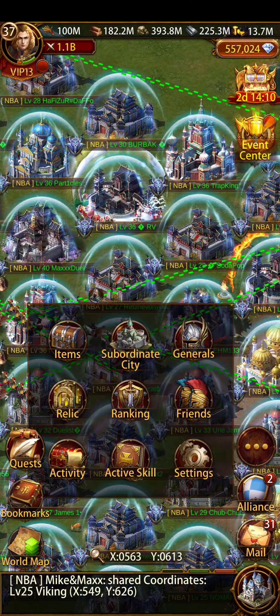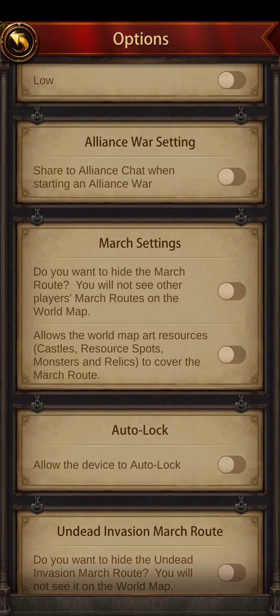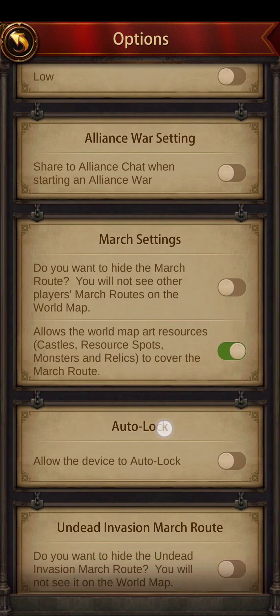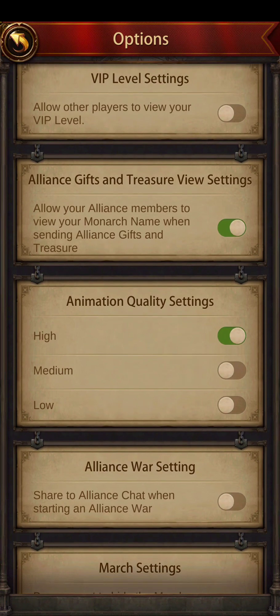Before starting, go to the settings options and disable the marches — allow world map art resources, castle resource spots, monsters, and relic to cover the march route. We need this because if you are doing auto clicking, your click could land on your march and ruin everything. So don't let that happen. Once you've done this, everything is ready.